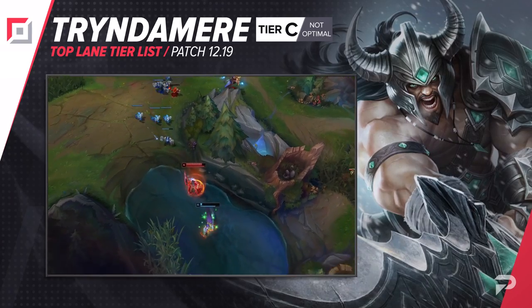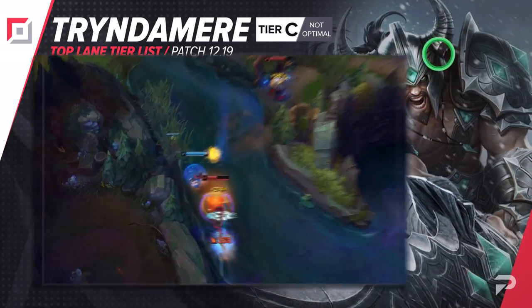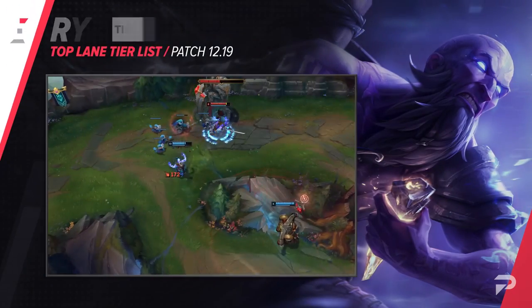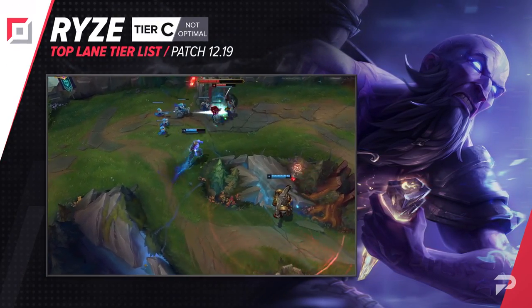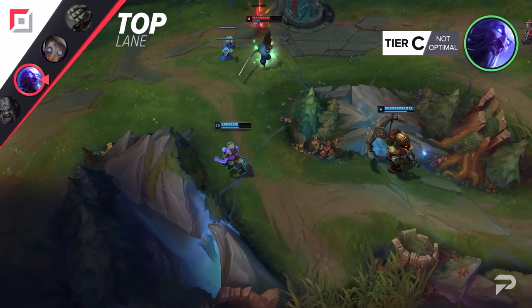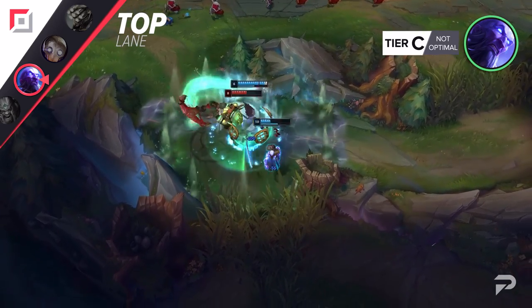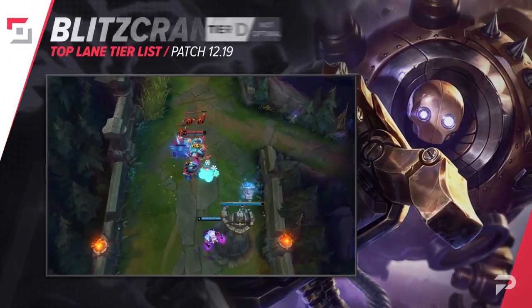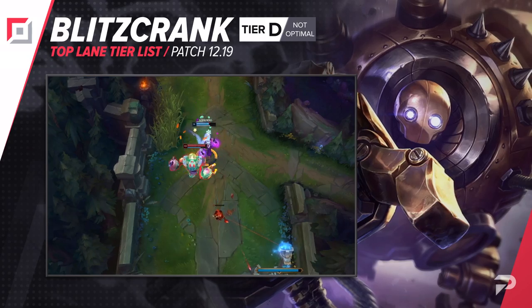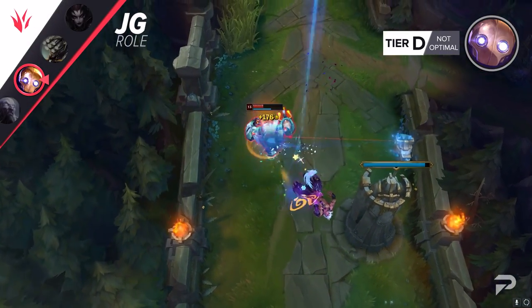We're moving Tryndamere down to the C tier. Pretty much every meta champion in our top 2 tiers dumps on him so hard early that he doesn't really bounce back. When you're playing from behind, you can't really become that scary side lane threat that he needs to be to win games. Ryze's buffs this patch brought his win rate up a bit in the top lane, but being a bit better than complete trash is still trash, so we'll move him up but only to the C tier — he loses a lot of lanes. A lot of people have been saying that Blitzcrank would be a top lane juggernaut fighter with his buffs this patch. Well, they couldn't be more wrong — he's absolutely awful here, so we're adding him to the D tier to deter people from picking him.